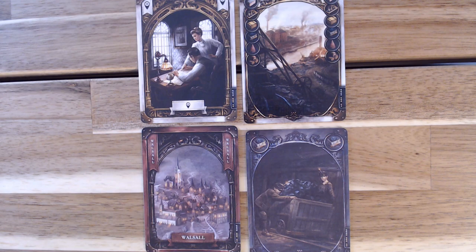Let's take a closer look at the cards. The wild location and wild industry cards indicate all industries available to use. In the lower right of every card is the player count. The lower left shows us the location card, and the lower right shows us a coal card.